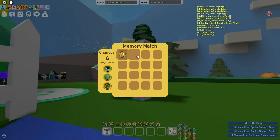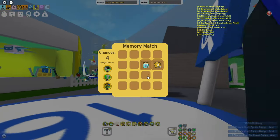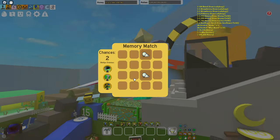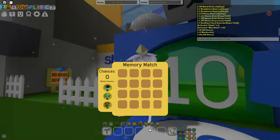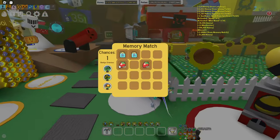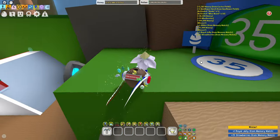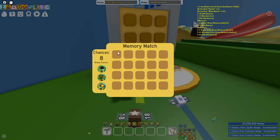Another way to get gumdrops is memory matches — this is a great way. Even if you don't get gumdrops directly and instead get fruits, that's fine because you can use them to craft. For example, I just got 15 strawberries which I can use to craft some gumdrops later on.